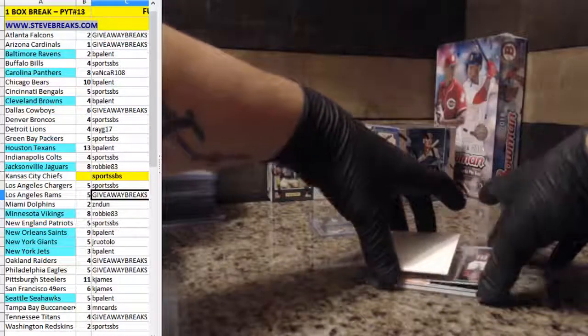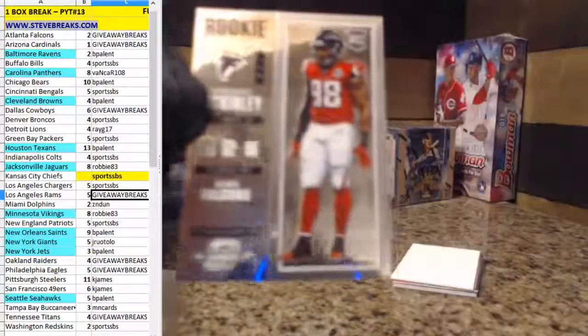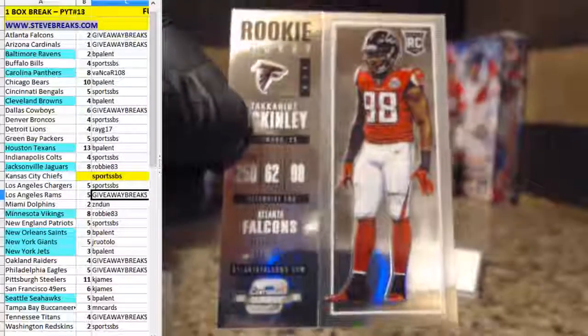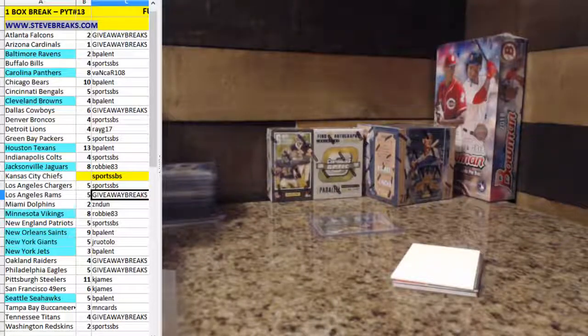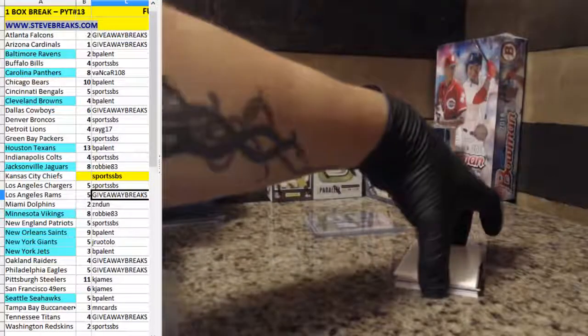If you guys don't want your base cards, let me know and we'll work something out so I can keep them — I'm trying to make the set of this stuff because I like it. It's going to take me forever. Robert Kelly, Skins, first card. Card number two: Takaris McKinley for the Falcons. Giveaway is getting this one. Let's get our bottom cards and then we'll get our auto cards.